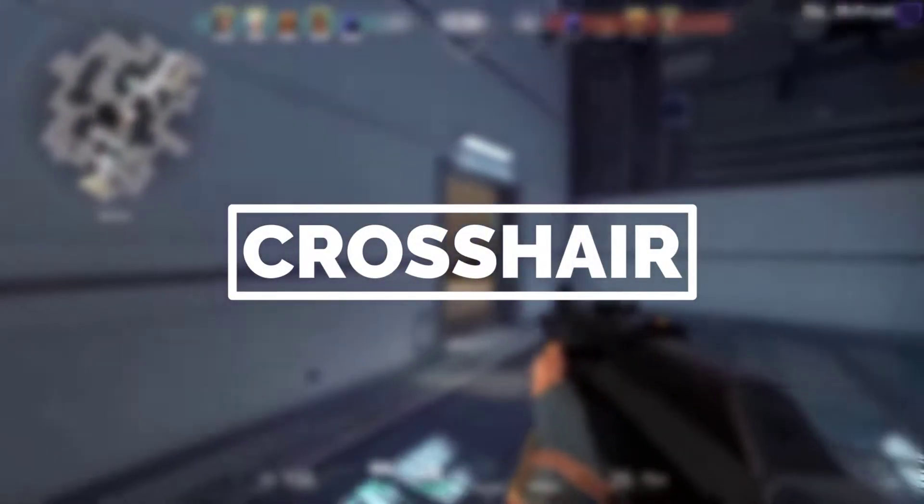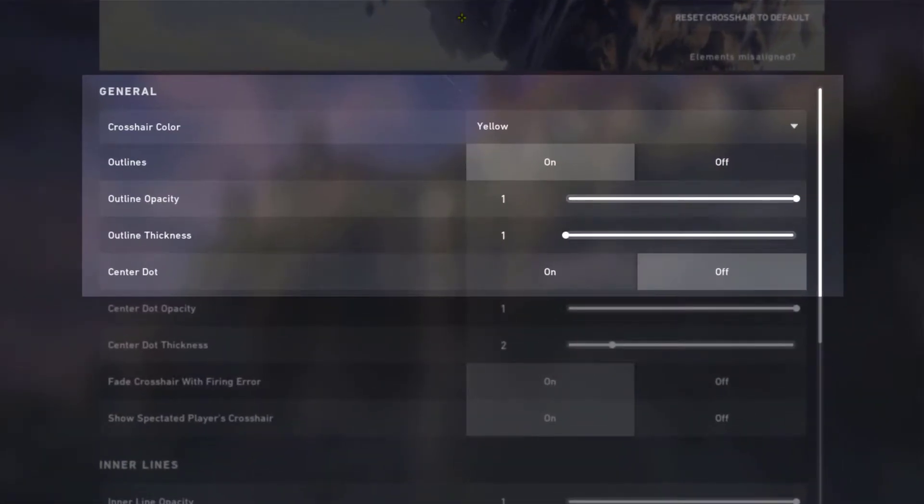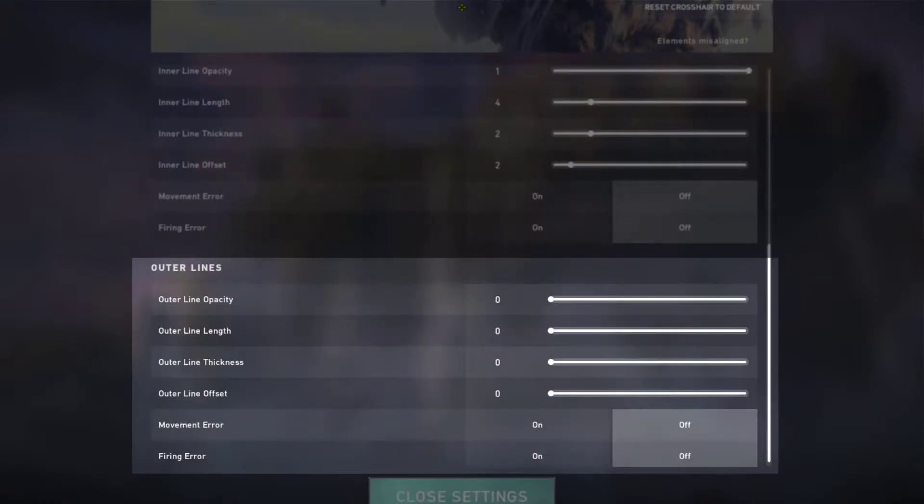Pokimane Valorant crosshair settings: crosshair color yellow, outlines on, outline opacity 1, outline thickness 1, center dot off. Inner line length 4, inner line thickness 2, inner line offset 2. Outer line opacity 0, outer line length 0, outer line thickness 0, outer line offset 0. Movement error on, firing error on.